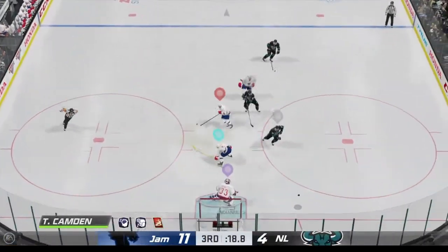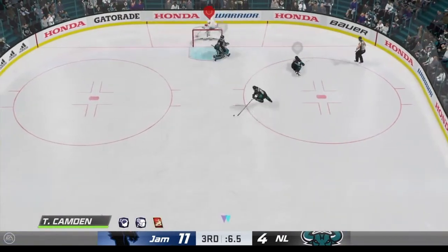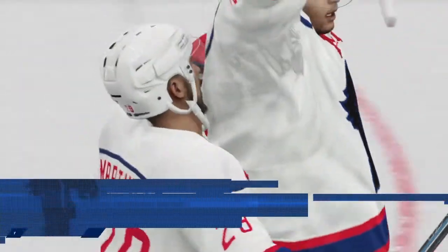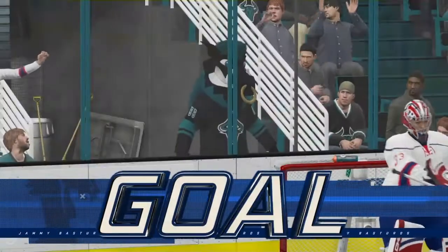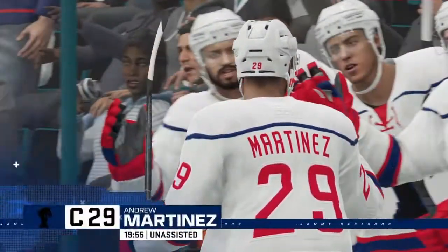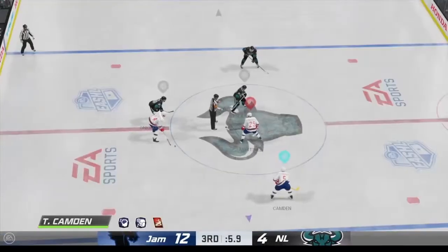They've got numbers — it's a two-on-one. Bigs has it in the defensive end, and that goes wide! Scores! This is a terrific move by the goal scorer here. He drives around the back of the net. You gotta have a little courage because you don't know what's coming back down the slot, and he gets to the post and tucks it in.